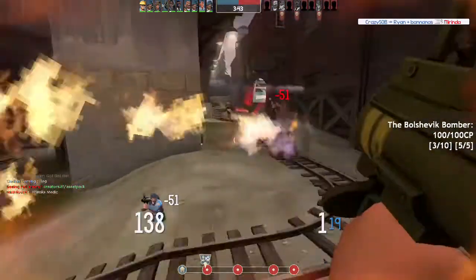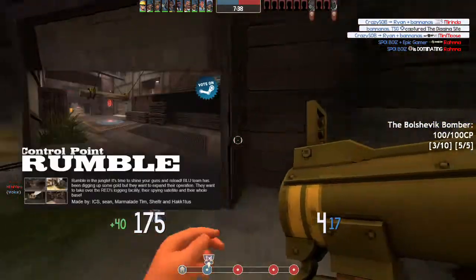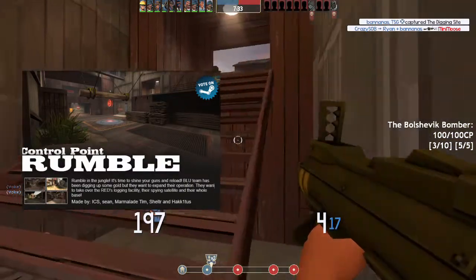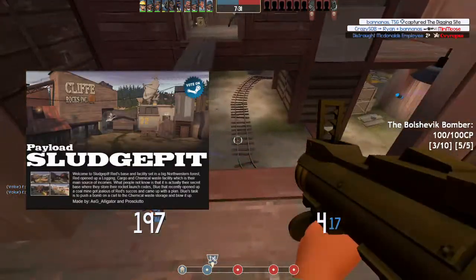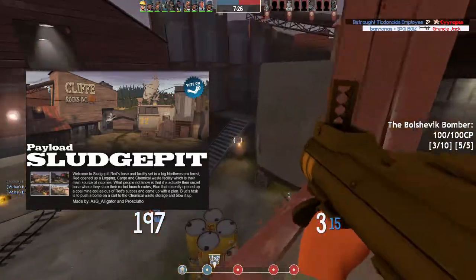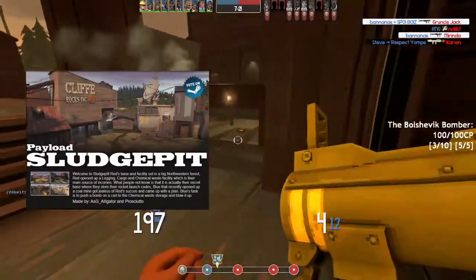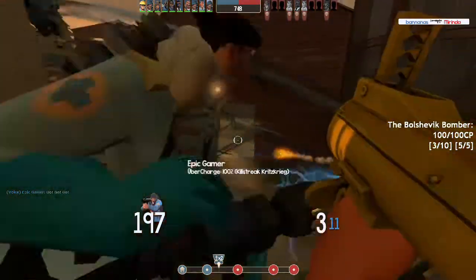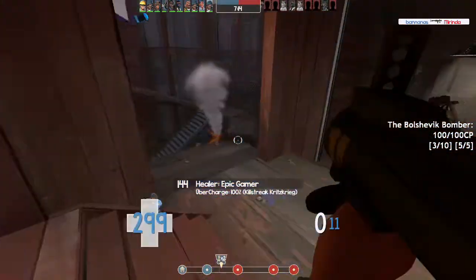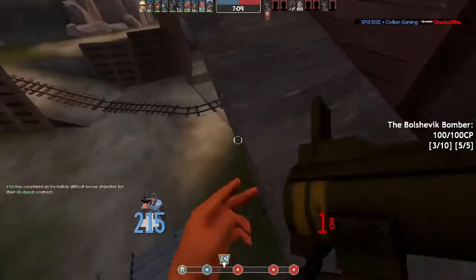Three new maps have been added to the server rotation. Databank is a King of the Hill map set in a data center which looks pretty good. Rumble is a control point map with a very Sawmill-esque look — looks pretty cool but I haven't gotten a chance to play on it. Sludge Pit I actually have played; it's a weirdly shaped but really fun payload map with a very Vigil-esque feel. All three are great additions, and with maps like Suijin and Powerhouse leaving the pool, the servers will be rotating better maps most of the time.